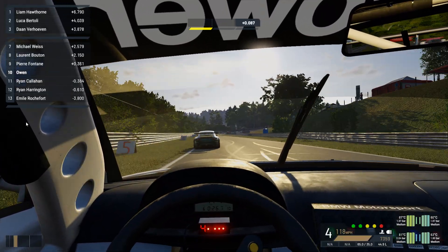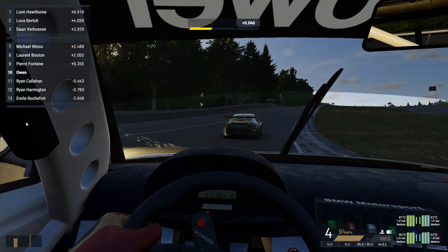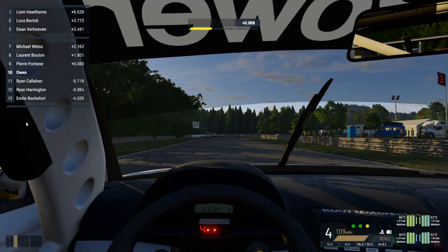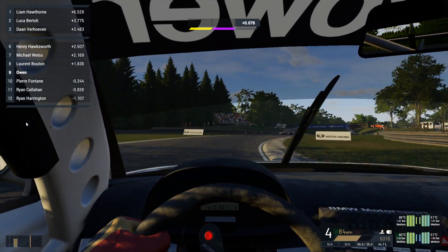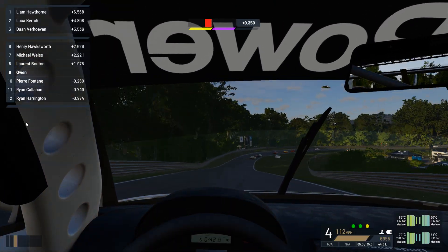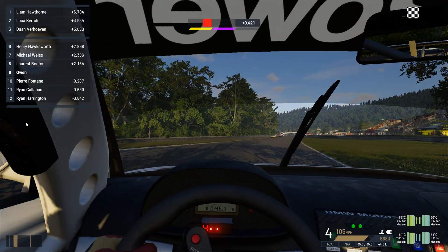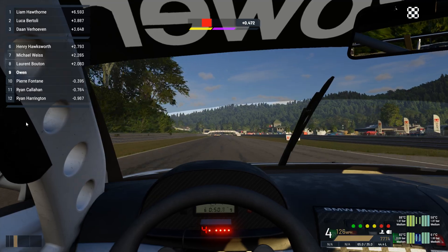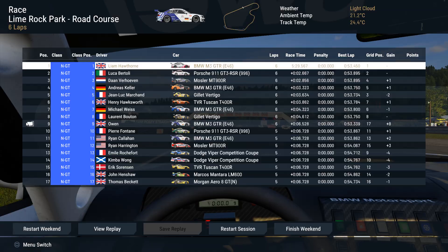So yeah, go into Discord, go to settings, turn all the overlays off — there are quite a few of them. It's doing all sorts in the background; it's obviously running on one of the cores that are critical to this game and causing no end of problems. I'll pass it on to the devs as soon as I finish this race. Thanks for watching — let me know if that helps. It's certainly fixed my problems.